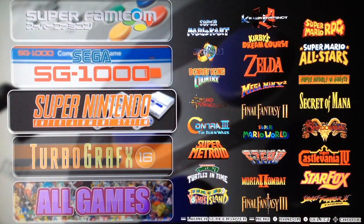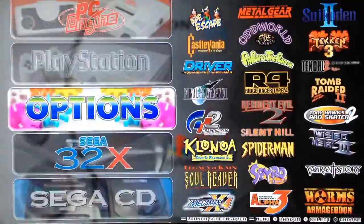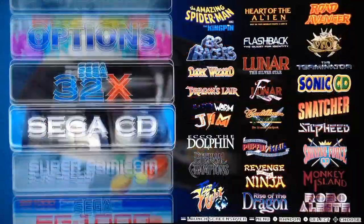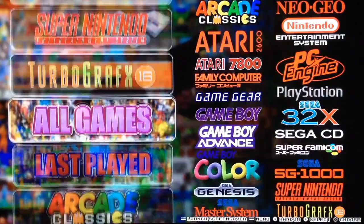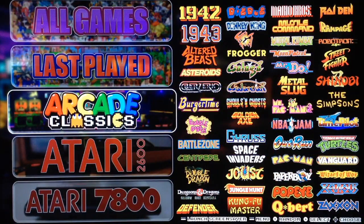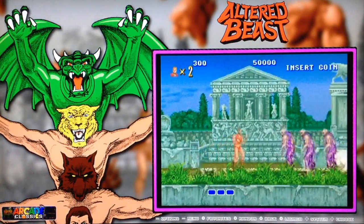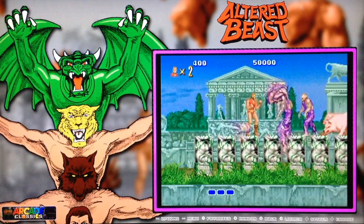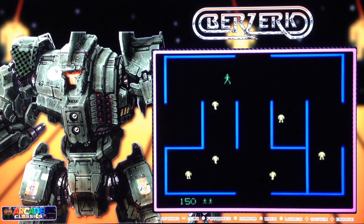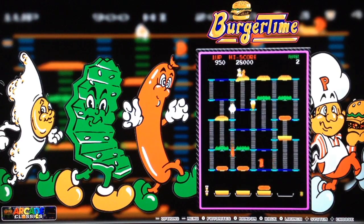They also included the Japanese Super Nintendo — very good. Also Sega SG-1000, Super Nintendo SNES, TurboGrafx-16, which is the PC Engine US version. So they included both the Japanese PC Engine and the USA version — very good. Also All Games and Last Played categories. Now I want to show you some of the artwork. Ultra Beast, Asteroids, Battle Zone, Berzerk, Bubble Bobble.